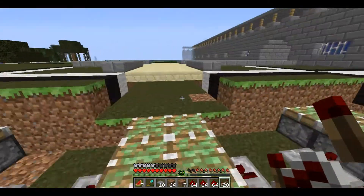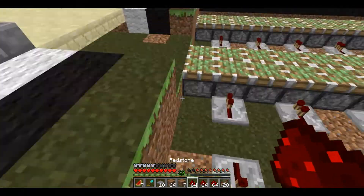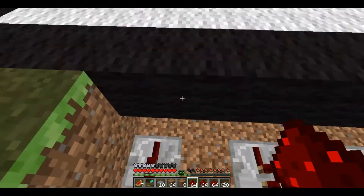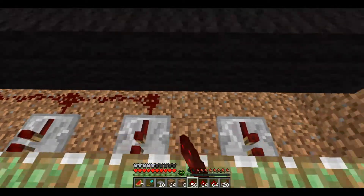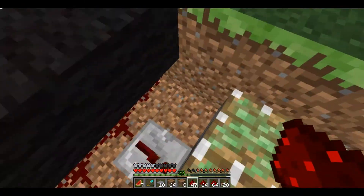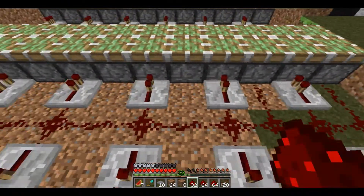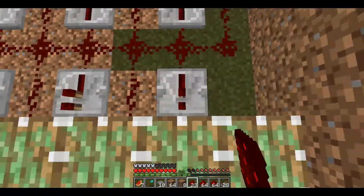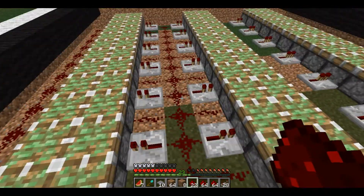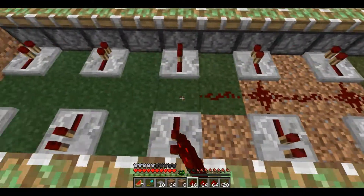I'm really lucky I built all this in a swamp biome, because there's slimes that spawn all the time. But these pistons — that was most of my slimeball collection, so now I'm going to have to redo that. Now I'm going to connect the redstone all the way down every line, and I'm going to do that on all three layers. If you put a charge right on this redstone here, it would turn on all of the pistons in this row and in this row, and that's pretty much what we want.